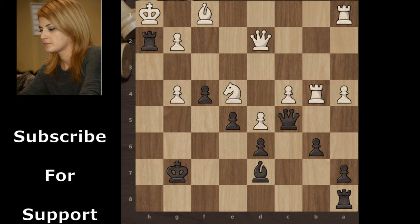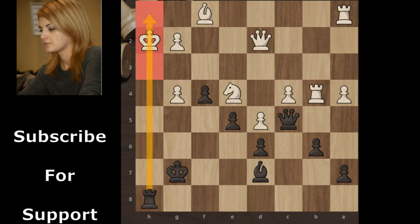After Rook takes knight, white resigned. The reason for resignation is that white has to take this rook, and after King takes rook, Rook h8 comes with checkmate. You can see that the king has no moves.